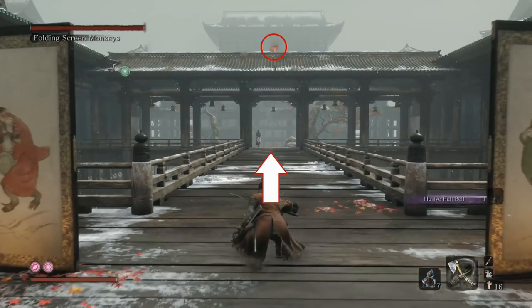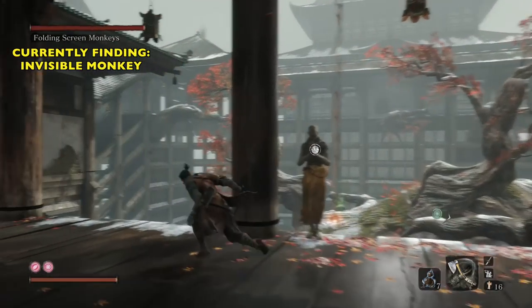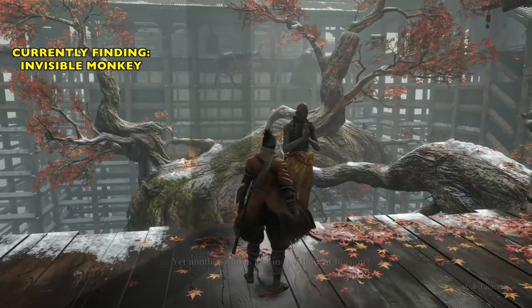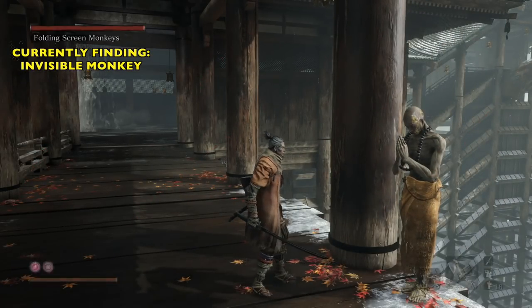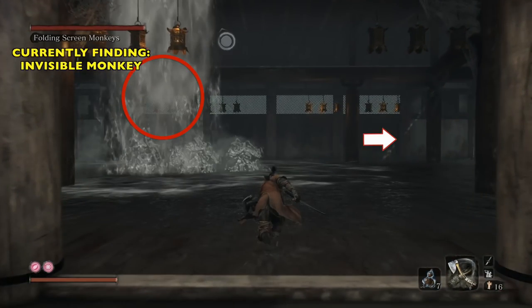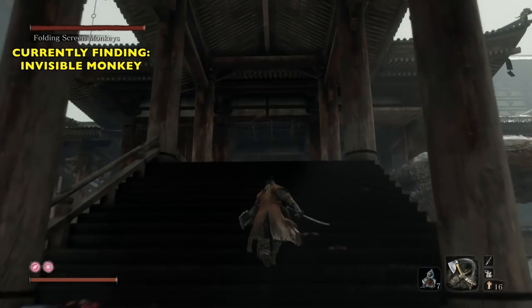When we get started, there's an orange monkey up there — we're just going to forget that guy. We're going to go all the way down here and to the left. There's a monk you can talk to. We're going to ignore that too, though if you want to find out about the monkeys and a little lore, you can explore the discussion with him. We're going to turn left, head past this waterfall, and then turn right. Running through this water is actually going to help us reveal the invisible monkey first.